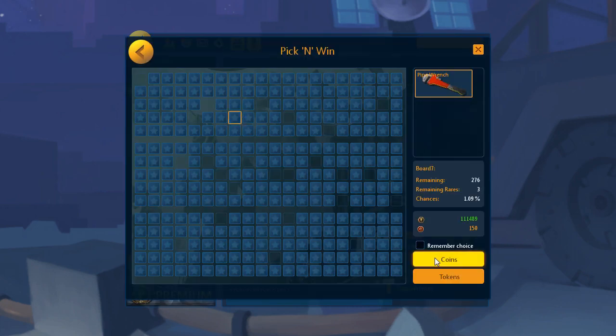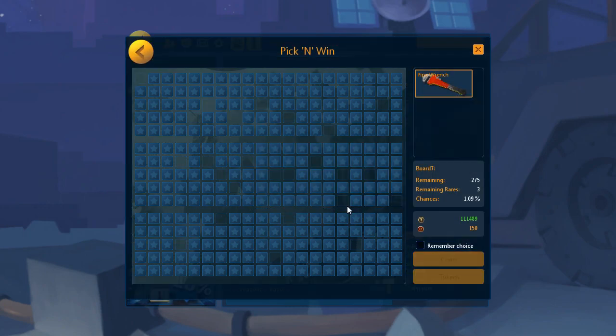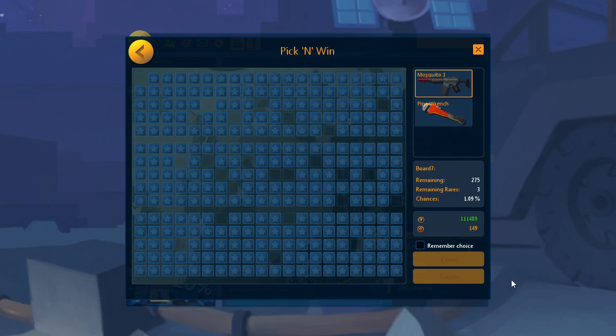If you are a fan of hardware capable of melting your enemy's face while simultaneously giving you a foot massage, Pick and Win is the right place for you. Many of the items are not available anywhere else.